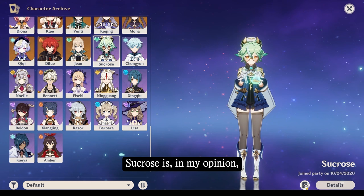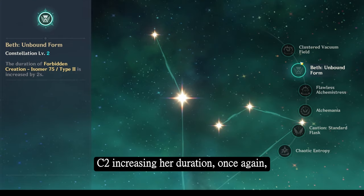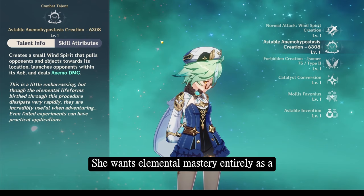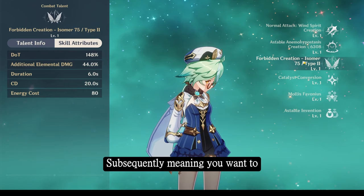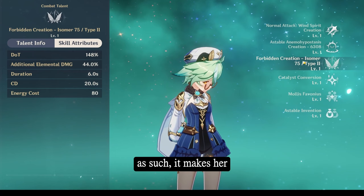Sucrose is an extremely simple character. Constellations are all good — additional charges increase her energy regen, C2 increases her duration, C4 reduces cooldown, and C6 provides a 20% elemental damage bonus, similar to Kazuha. She wants elemental mastery entirely as a swirl DPS, and she wants ER. You're not going to be leveling up her talents much; the main benefit will be swirling. Sucrose is the standard 4-star swirl DPS — you throw out her ultimate, throw out her skill, swirl enemies, and swap off. Viridescent Venerer is her best set, and as such she's pretty easy to build. You just want max Elemental Mastery. Sucrose is an A-tier character — other units deserve the S-tier category, and while her swirl damage is good, she can be matched by other characters later on.